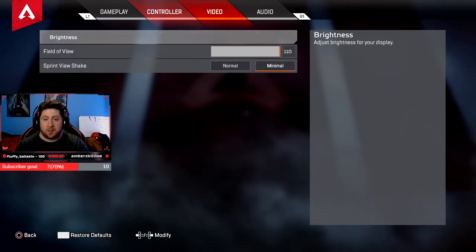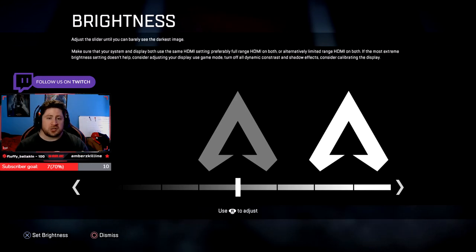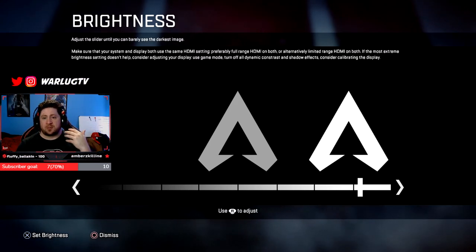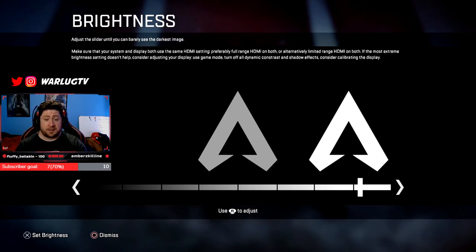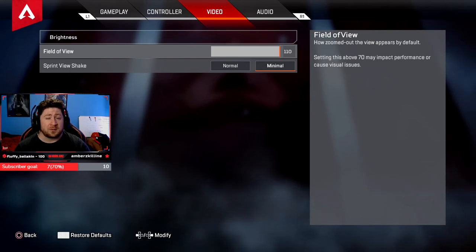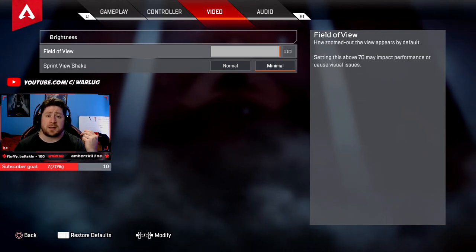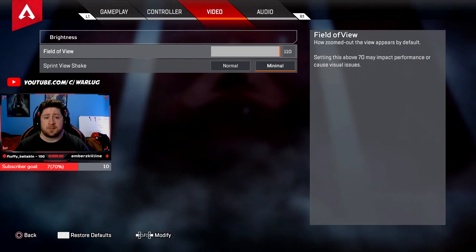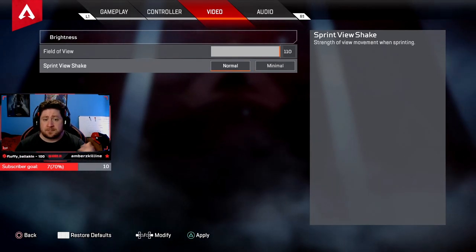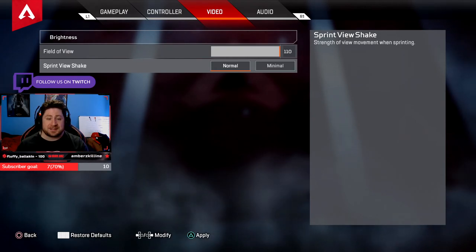Video settings — brightness: I have this turned up. It's worked well for me; it's not that the screen is much brighter, but it adds clarity to details. Field of view: always 110. There's no reason to go below 110 — especially on the huge Olympus map, having the widest field of view is the best scenario. Sprint shake view: always set to minimal, unless you're okay with screen shake making you feel sick.